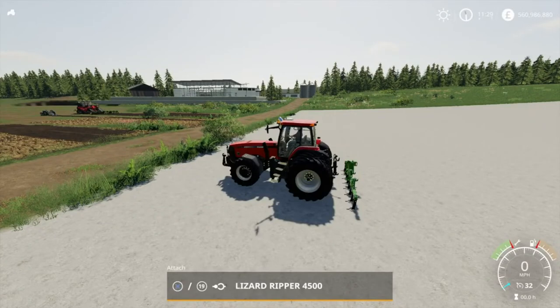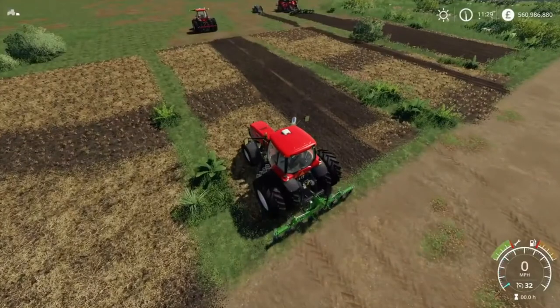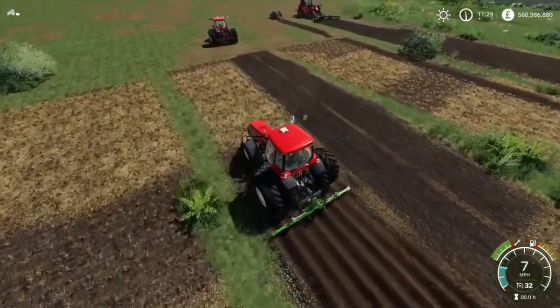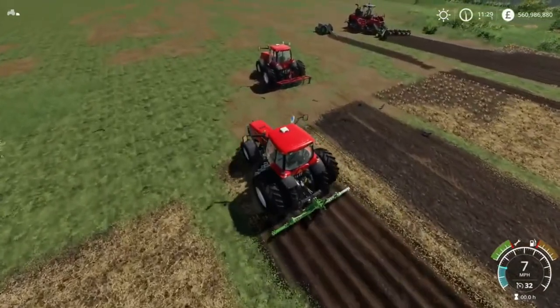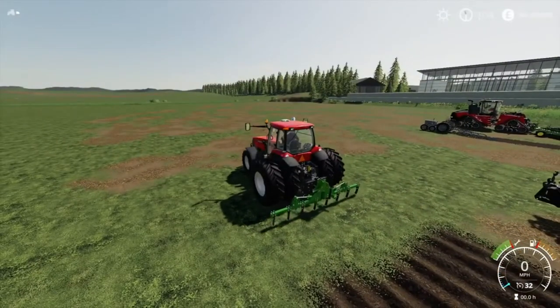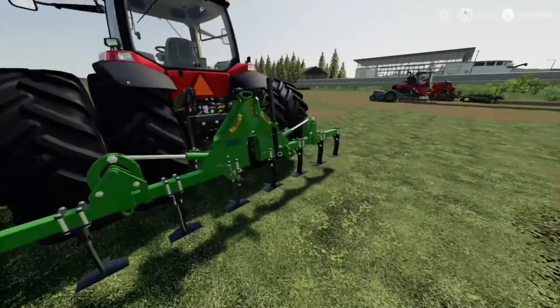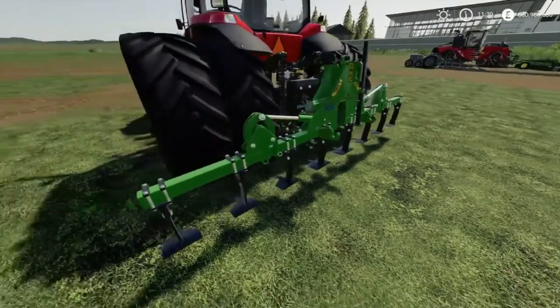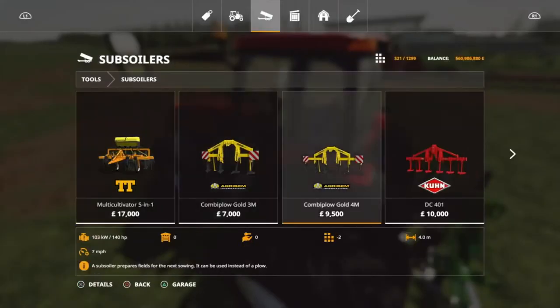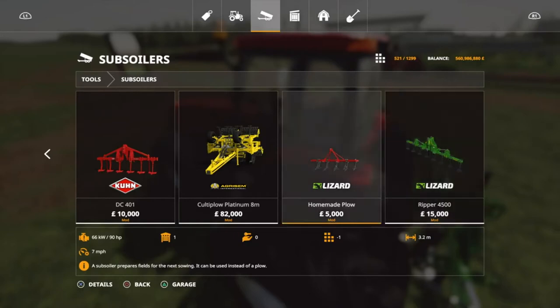Here we are at number seven - we've got the Lizard Ripper 4500. Let's attach this baby on like so, drive forwards, just doing a quick demonstration. This one is an actual plow - if you select nine on my control panel it allows you to create fields as well. Let's raise this baby up again. This is a well detailed design, but yeah this one is for small to medium farms. In the store under subsoilers it is the Ripper 4500 - that means 4.5 meter working width, low horsepower requirement, at seven miles an hour.